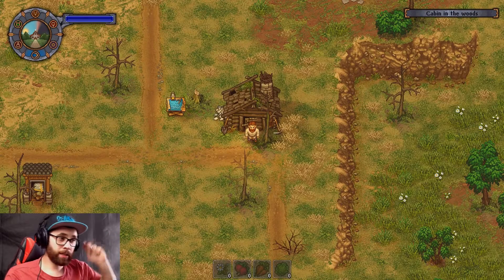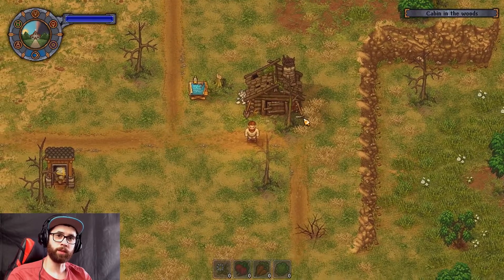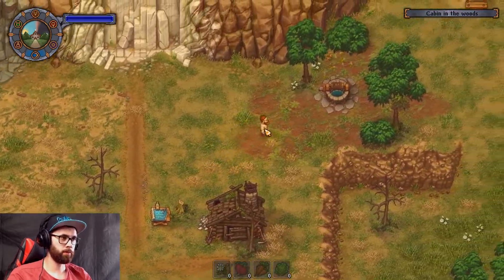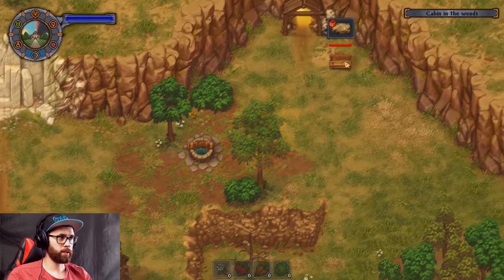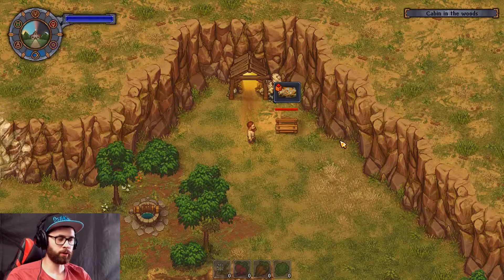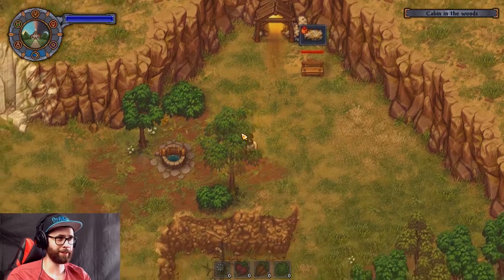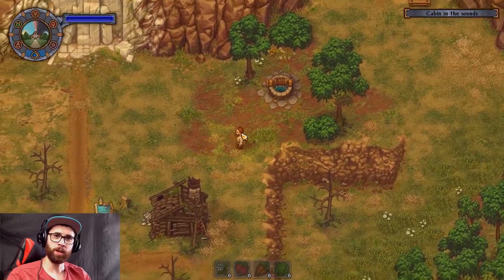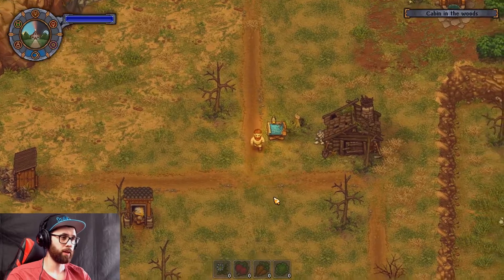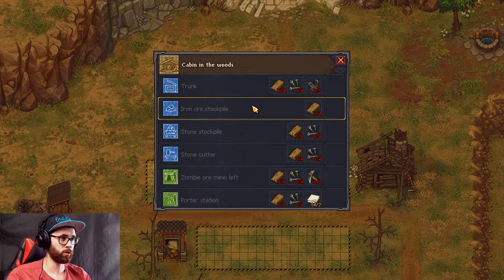G'day mate, my name is Daly and today we'll be playing Graveyard Keeper. Last time we fiddled around with the zombie aspect of things. As I walked around I noticed this arrow indicator I didn't really understand, so I looked it up. That arrow basically means we have nowhere to put the stone, so we need to build a trunk or an iron stockpile.